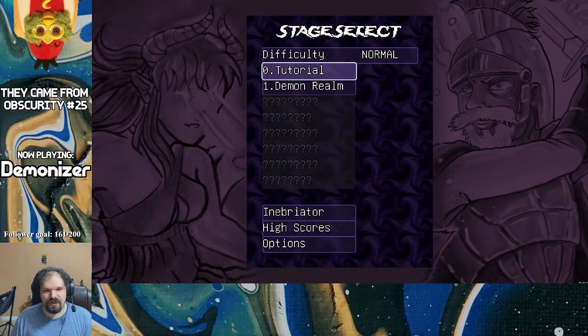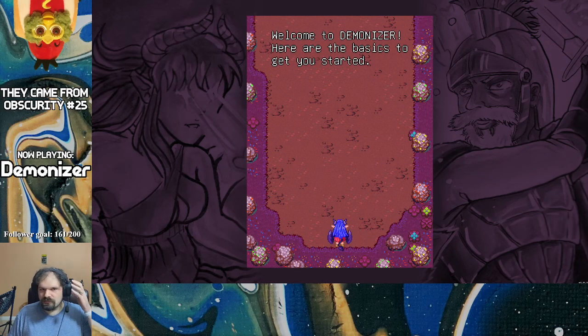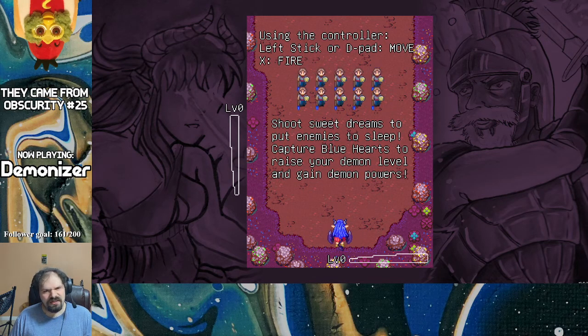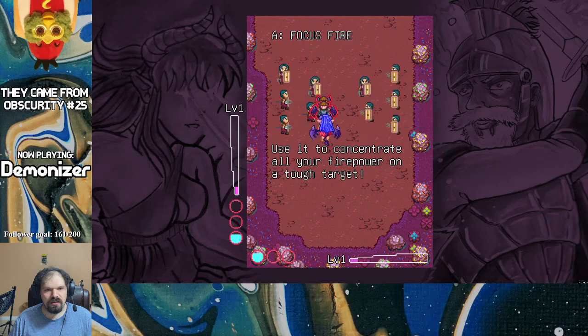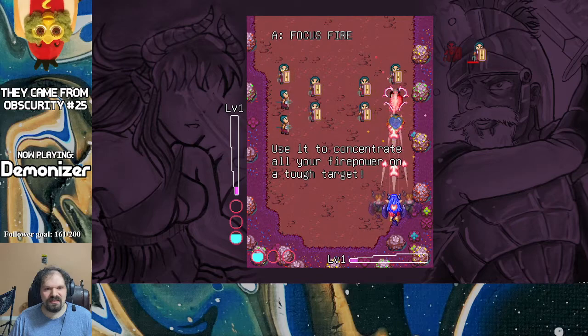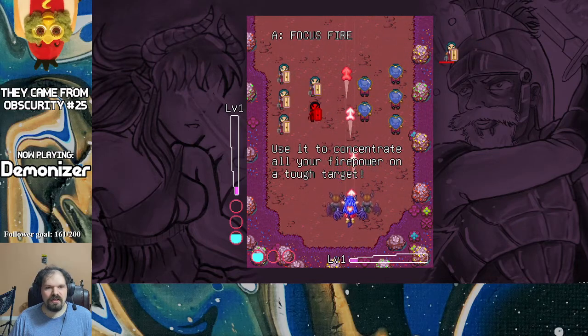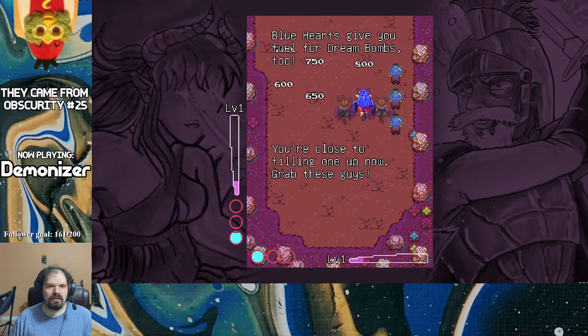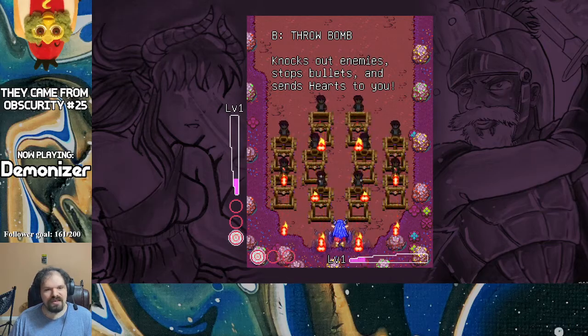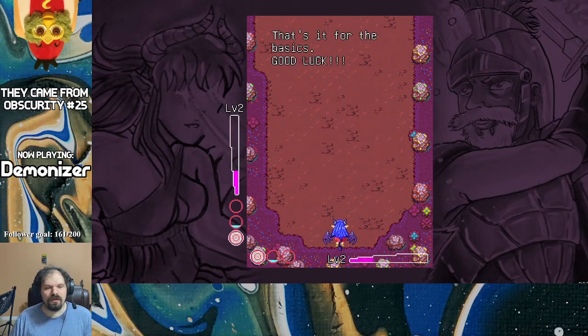Let's stick with the normal difficulty. We'll start with the tutorial level. Welcome to Demonizer. Here are your basics: using the controller, left stick or d-pad to move, and X to fire. Capture the red heart to demonize the enemy — they will help you shoot enemies and collect hearts. A is focus fire, and B is to throw a bomb. Simple enough.